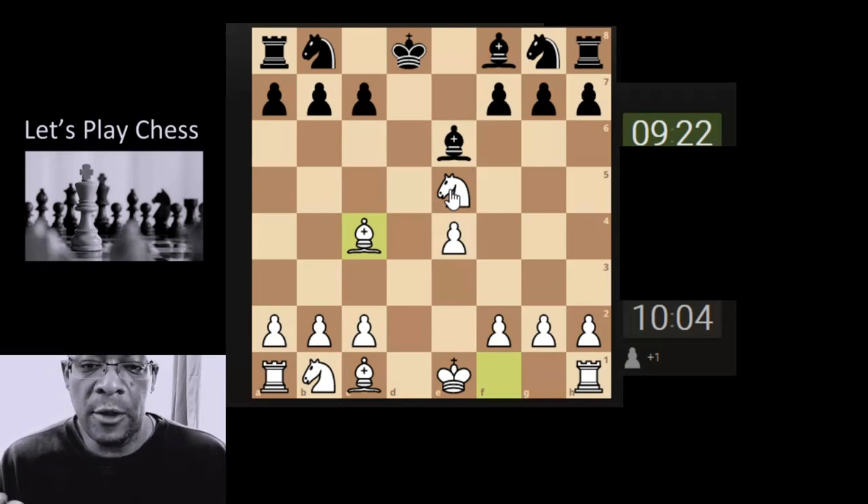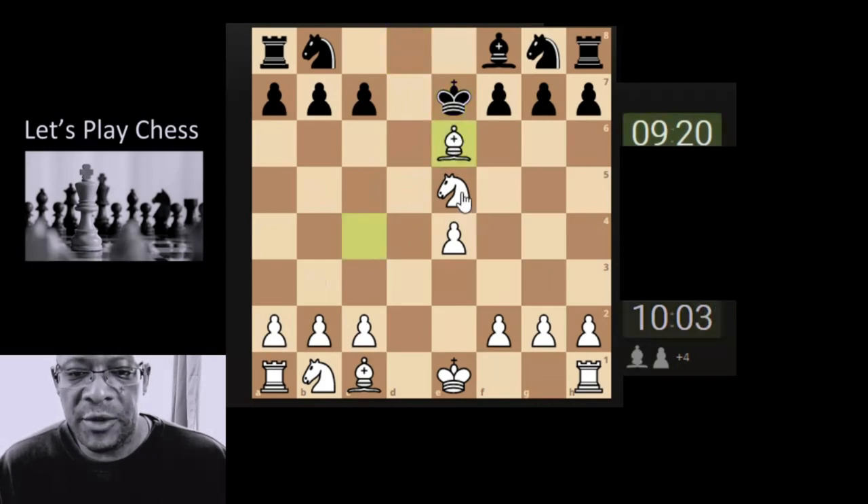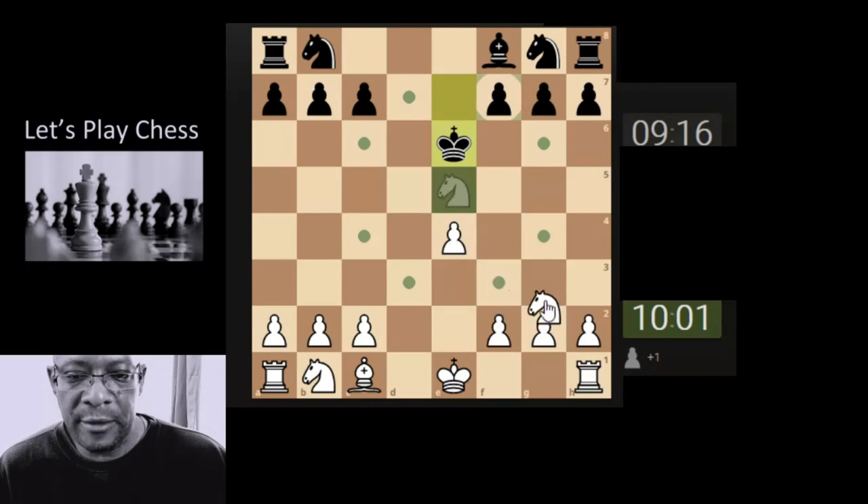We're still focused on the answer process even from the start. Can we put pressure towards the king or the king area? He's coming to defend — just going to simplify and capture. They may get the pawn; shall we just bring the knight back to a safe haven here?